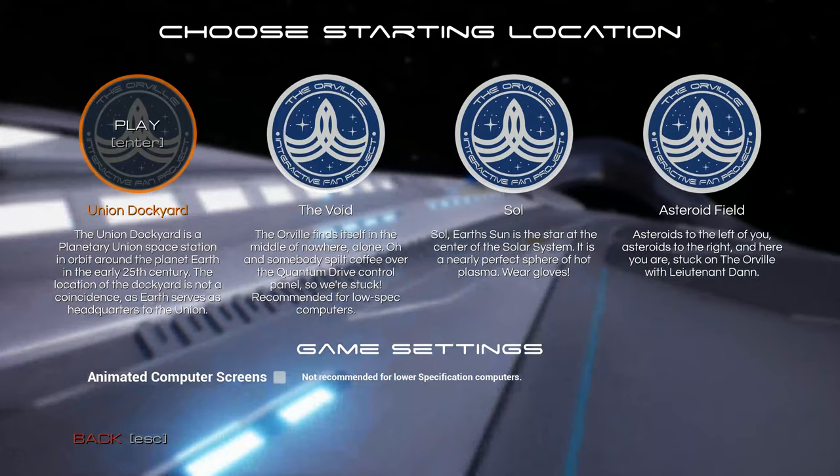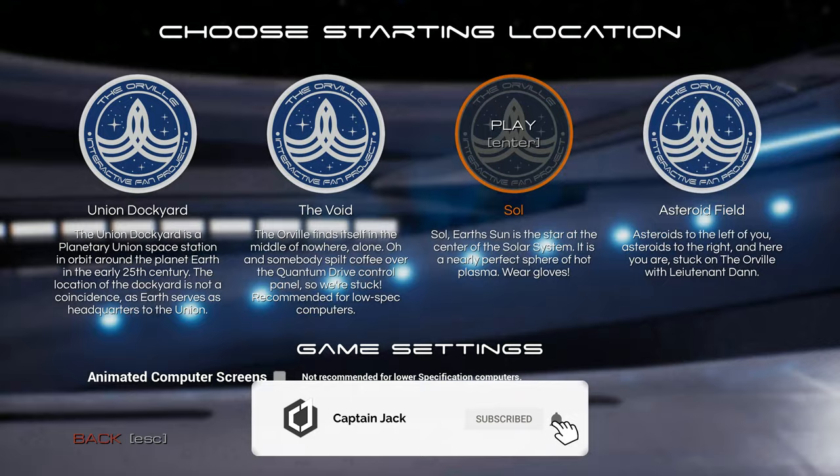So I'm gonna start game. We've got Union Dockyard, The Void, The Soul System 1 Asteroid Field. I think we'll just do Union Dockyard today — seems like a basic one. Here we go.